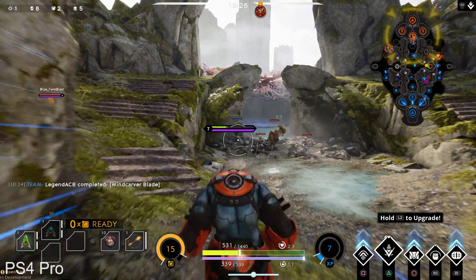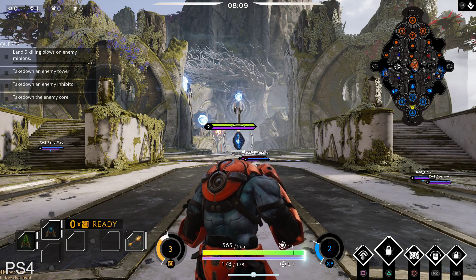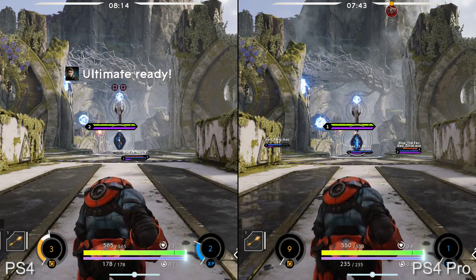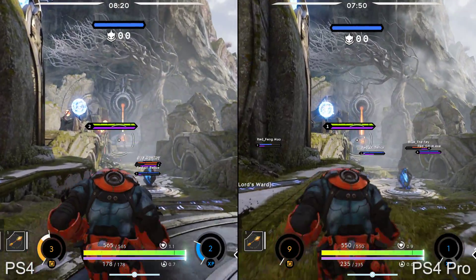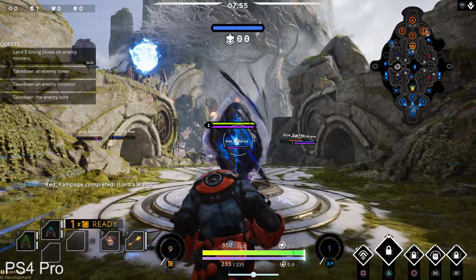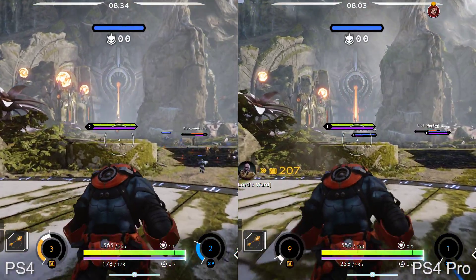So what kind of upgrade are we getting and are there any downsides? Well, resolution is one of the big differentiating points here. On the base PS4, Paragon targets 900p, allowing the developers to target 60fps. The result is that while the image is very clean due to the use of temporal anti-aliasing, it's also rather soft and fine details across textures and distant parts of the environment do get smoothed over. It's a compromise, but more clarity could be produced — and that's exactly what you get with PS4 Pro.